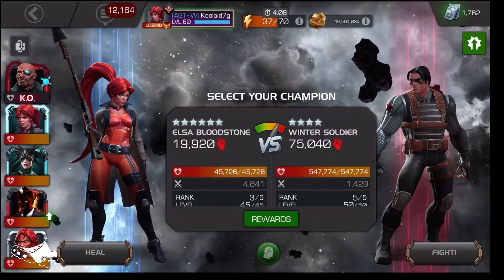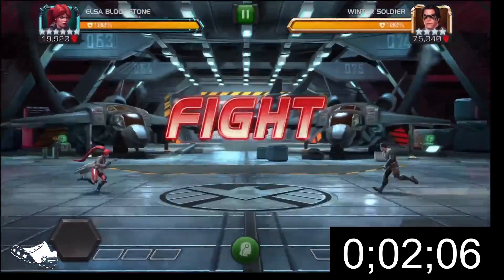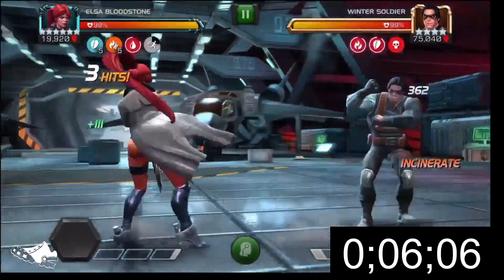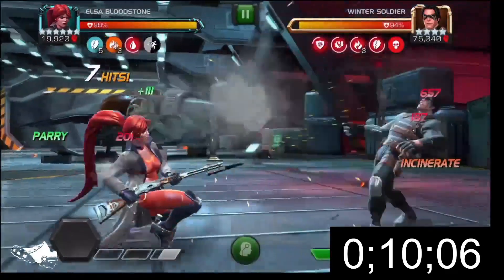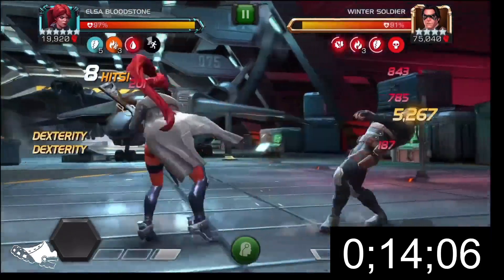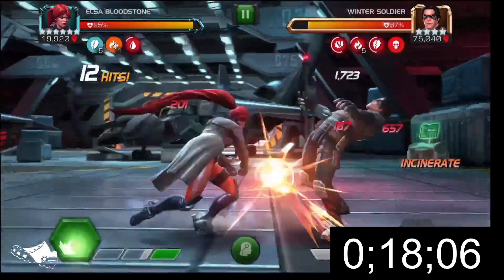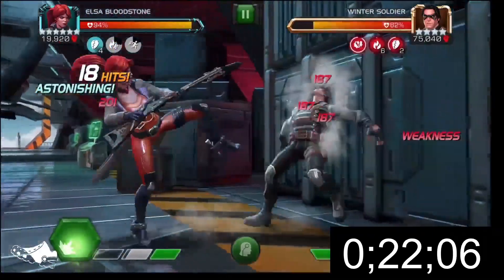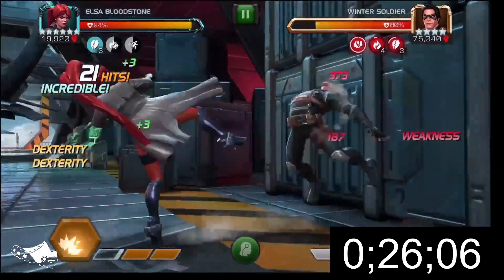Hey there, everybody! Today is a speed takedown of Realm of Legends: Winter Soldier with a six-star rank three Elsa Bloodstone. The first match up here, Elsa's got Double Edge turned on, an attack and health pot. I'm running a synergy team here with a KO'd Nick Fury for an added fury boost, and Tigra to keep my munitions running longer. I've also got Sunspot, who's going to have an increased crit rating.